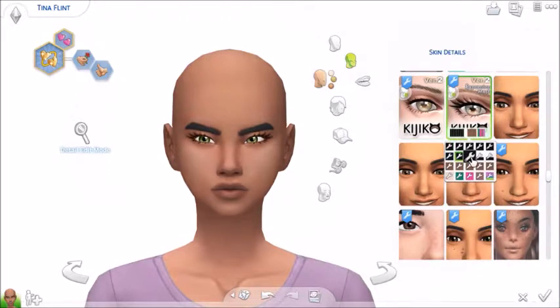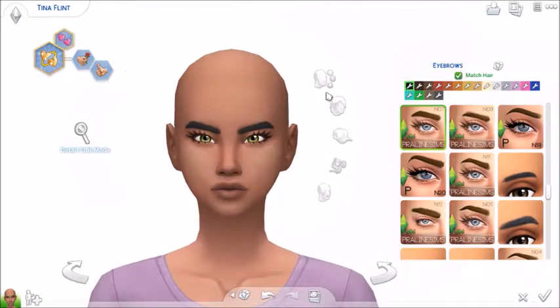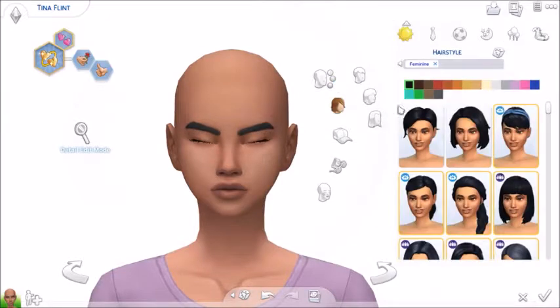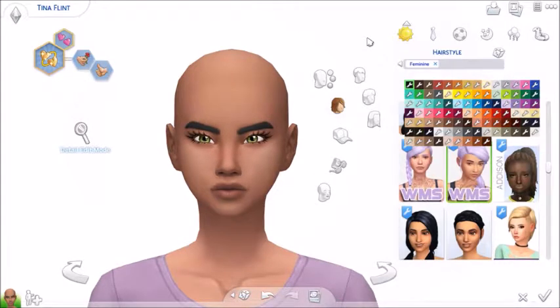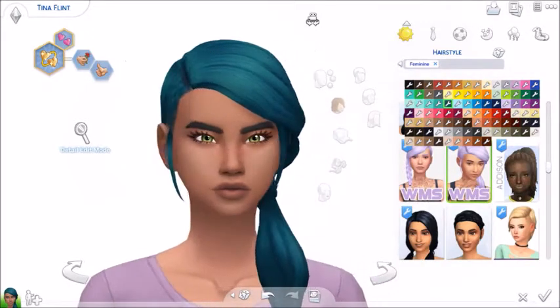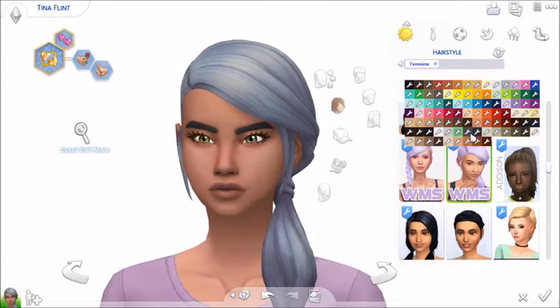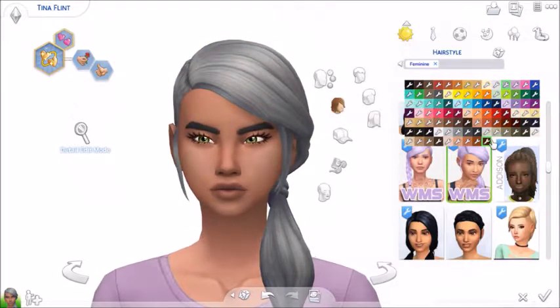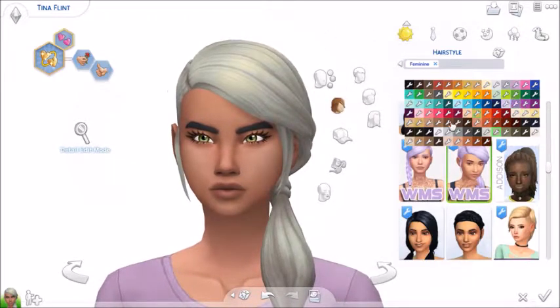Maybe if I put some long lashes on — that helps a bit more. It covers up the fact that she is not my favourite sim. Hair always makes things better — maybe she can be a rebel. A nice dark coloured hair like this. She's got these grey-green tones in her hair, and she is so gorgeous with it.